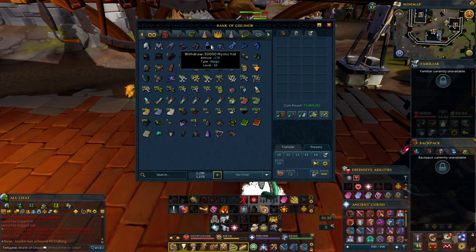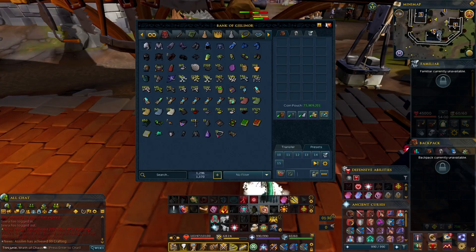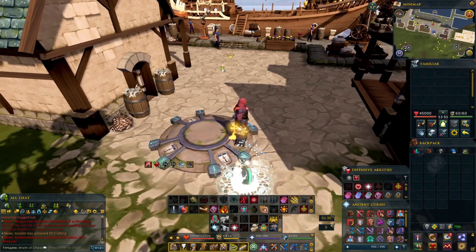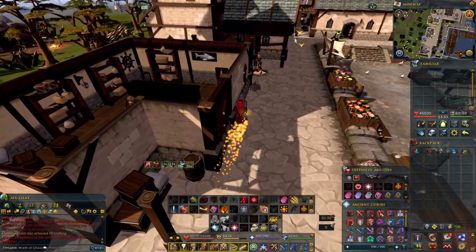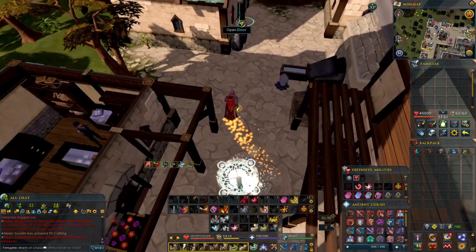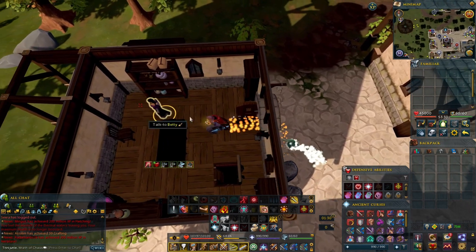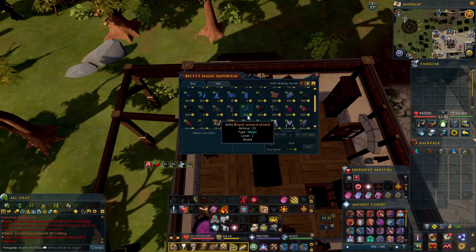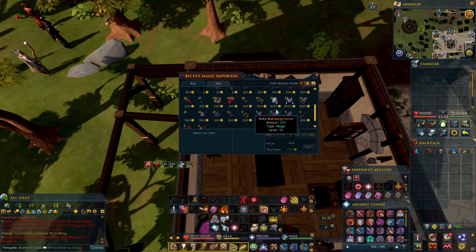We know that the Spider Silk outfit, the Mystic, and the Subjugation are on the list, so let's start with the Spider Silk. To get the Spider Silk outfit, all you would do is teleport to Port Sarim. From the lodestone, head north to the little magic shop. Open the door, trade Betty, and scroll down until you find the Spider Silk outfit — there you go, you get the whole outfit.